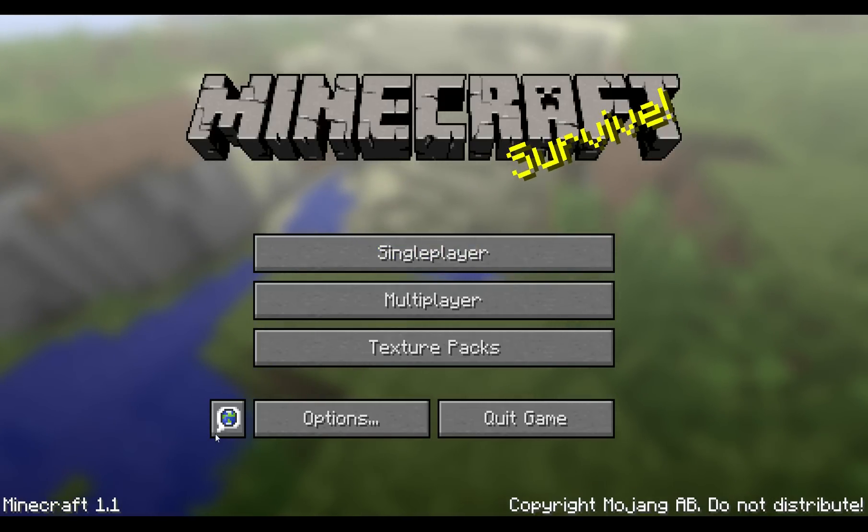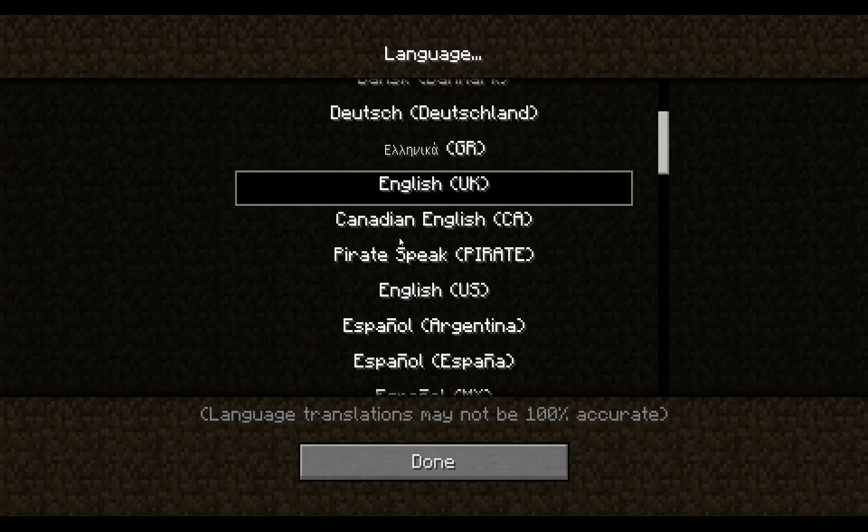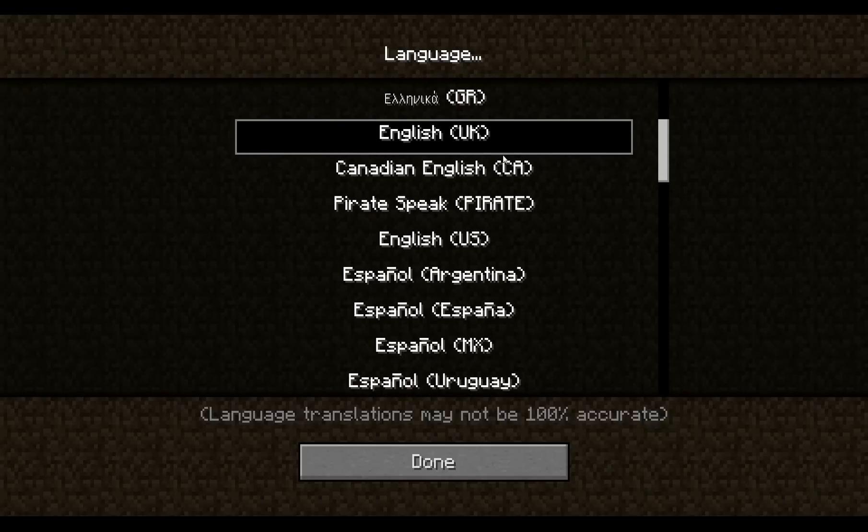The first thing we're going to look at is that you can customize your language to English UK, Canadian, and you know, all that. And pirate, which is quite a good thing. So I'm going to keep it as English UK.